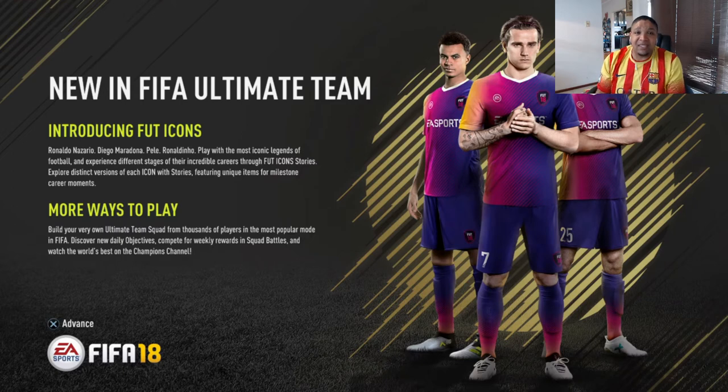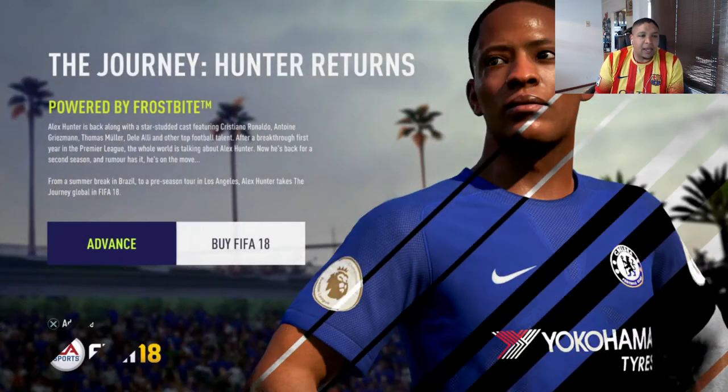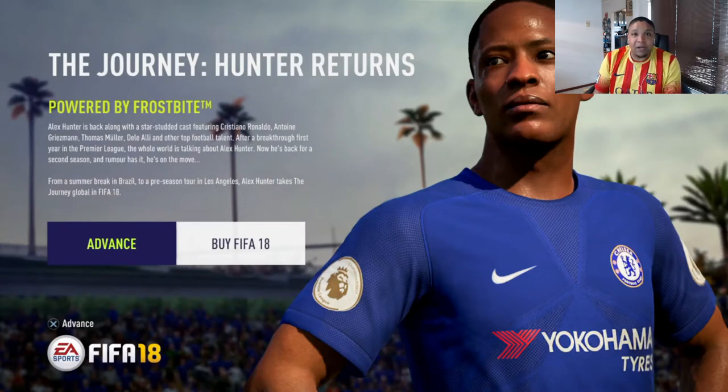Here they're showing us what's new in FIFA Ultimate Team — introducing FUT Icons. These will be replacing the legends that we've seen in previous FIFAs on Xbox only, but now they are coming to PS4. This is super exciting news, most probably the biggest news in FIFA this year — icons coming to both platforms. To me, it's just another player I will never pack. They also say there are more ways to play and build your FIFA Ultimate Team, the most popular mode and the mode that makes the most money for EA. I've already pre-ordered the Icon Edition and there's about 10 days left before it's playable.